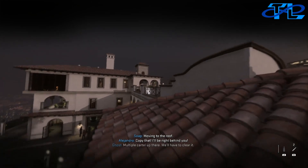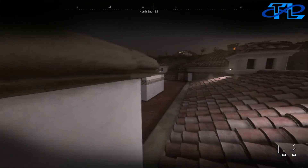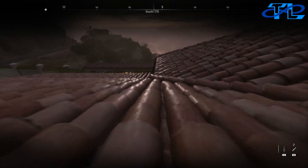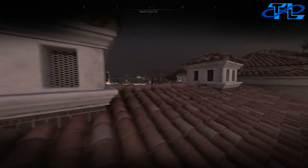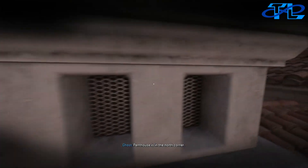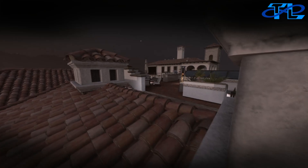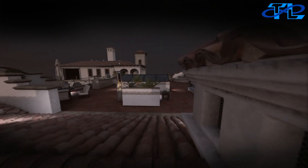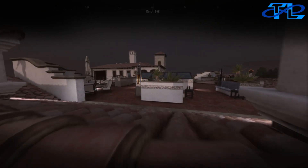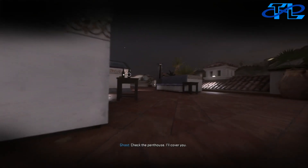You don't want to crawl up towards Diego's bathroom window — head up the ladder instead. Once you get up here, the penthouse is not far at all. There are a couple of guards on the roof between here and the penthouse. Stay crouched or prone, take your time, use all the patience you have, and crawl around the outskirts. There will be a guard all the way to the right.